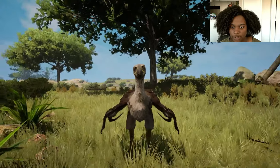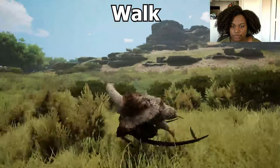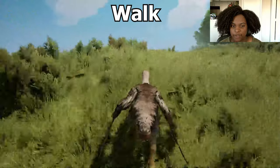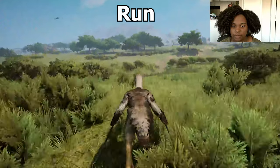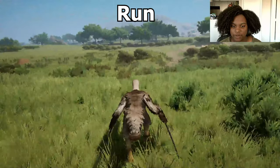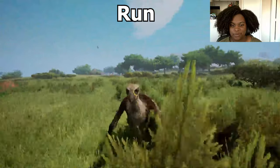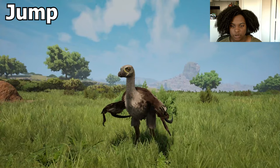Alright, let's do a couple of the baby animations. First we have walk — it walks really fast, it has long legs, it's pretty tall, very big for a baby. Here's our run — it's not much faster than the walk. Here's our jump — that's really graceful surprisingly.